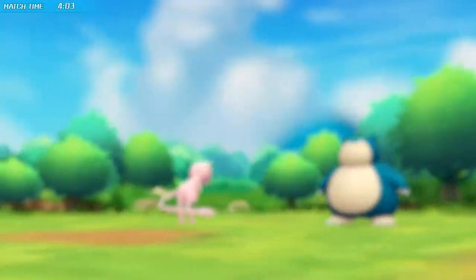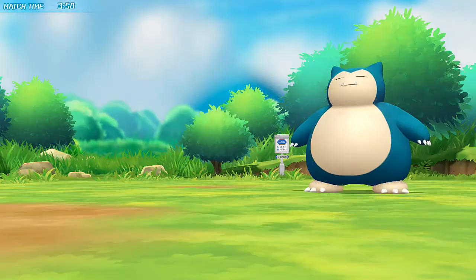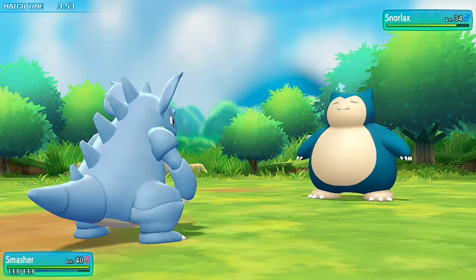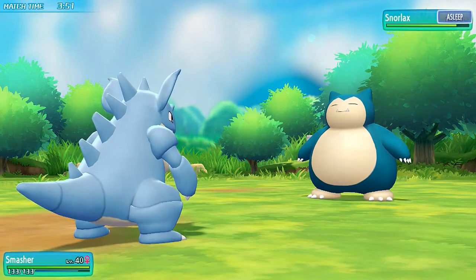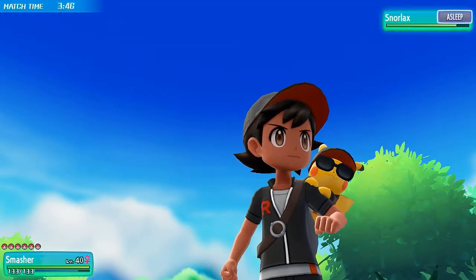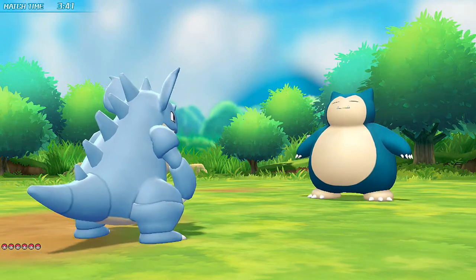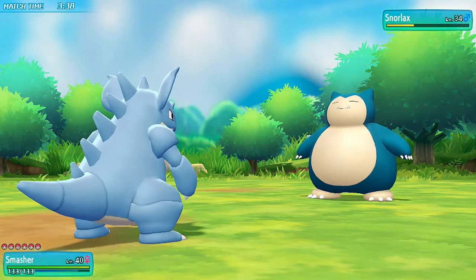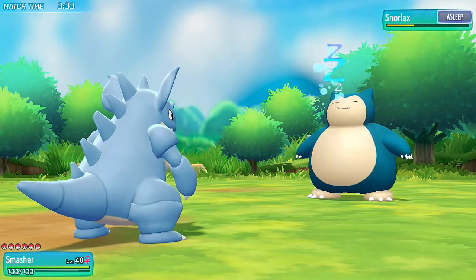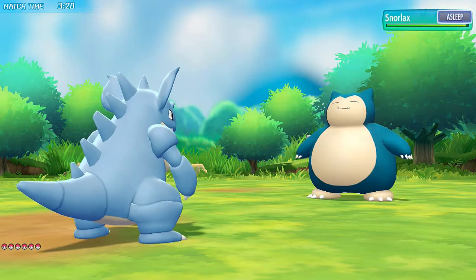Let's go to Smasher — all right, Smasher, let's get this! Smasher is fast asleep. We've got three minutes left before this guy just disappears on us, so let's use double kick right here. Come on Smasher — there's one, here's two, that was a critical hit! And wow, Snorlax is still asleep — nope, it goes back to sleep.